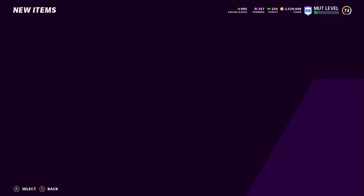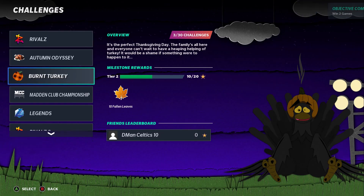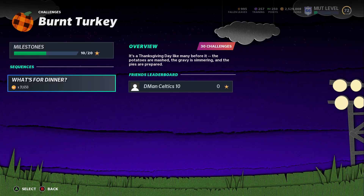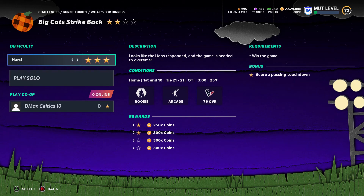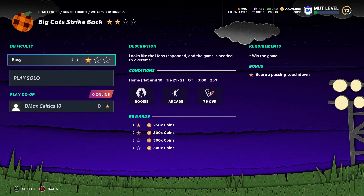Let me show you exactly which challenge it is. Go to the Burnt Turkey challenges — it's right here closer to the top — go to 'What's for Dinner,' click on it, and go down three challenges. It's going to make you play the first two, so get those out of the way and then get to Big Cat Strike Back. You can put it on one star, especially if you have around a 72 overall team like me. Henry Ruggs can't beat three-star difficulty on this challenge, though if you have a 96-97 speed wide receiver you could probably run three stars.